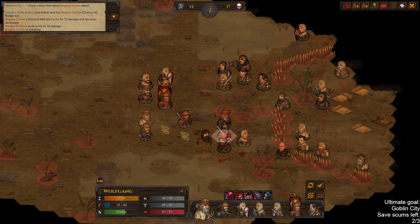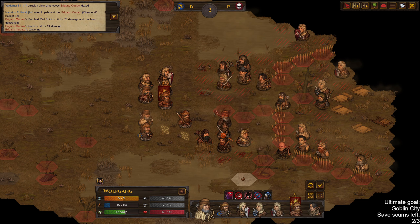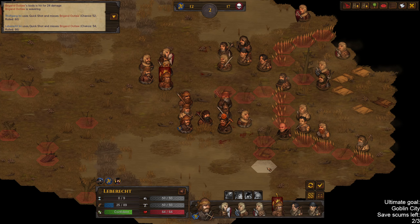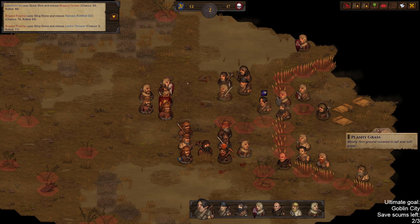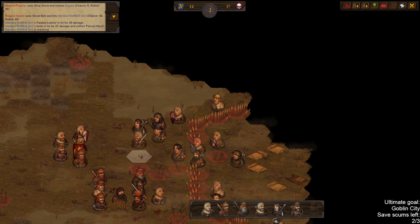Do I go for this outlaw here or do I trust that Beat Helm can kill him? Probably better to guarantee this guy dies. 52, 52 — no. How about 54? Also no. And that's the first time we've been hit by a tier 2 crossbow — it does hurt quite a bit. We get a pierced hand out of that.